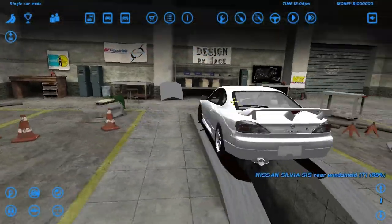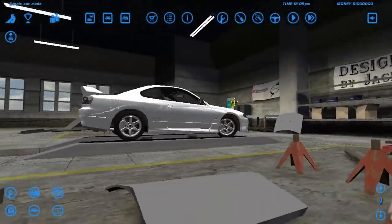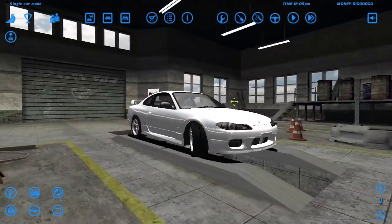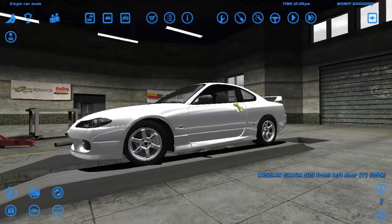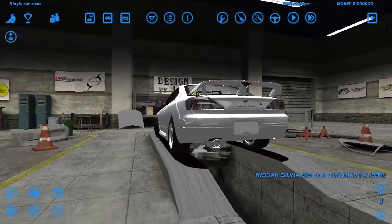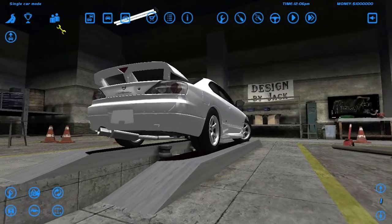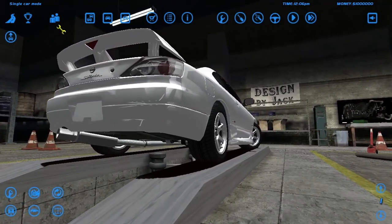He's got a Nardi wheel and everything. This is it. If you guys want this car setup, it's going to be in the description. If you need help installing it, you just need to drop it in Cars and Saves/Cars, and it's good to go.